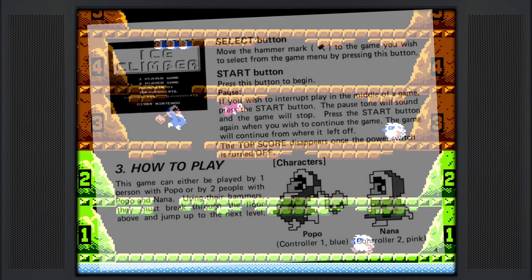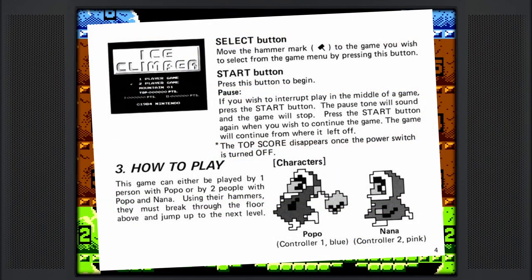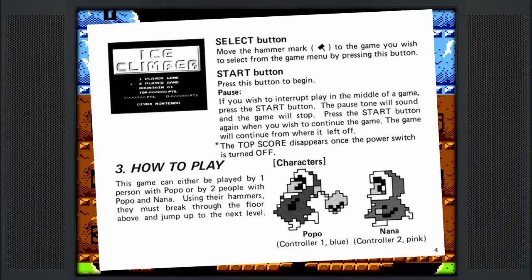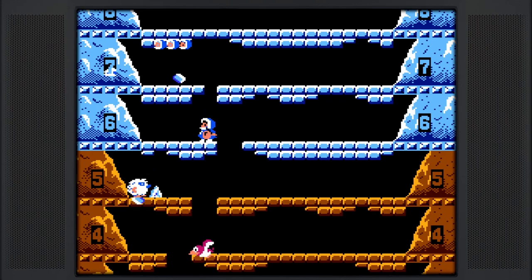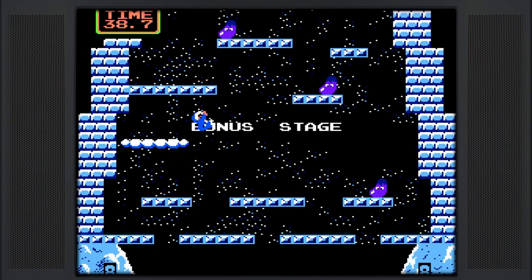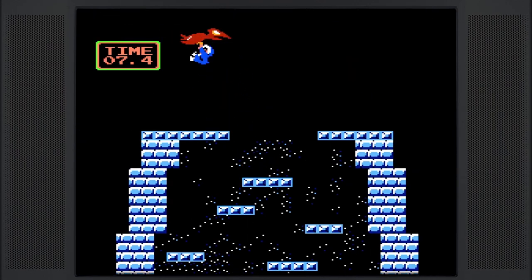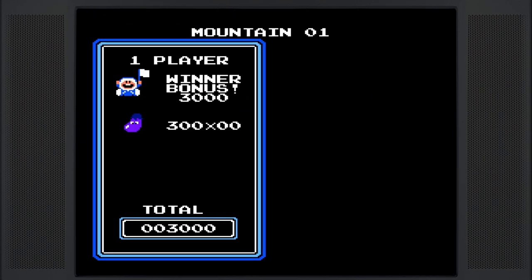In Ice Climber, you assume the roles of Popo and/or Nana, depending on whether you are playing one-player or two-player mode. Essentially, your goal is to climb through the ice to the top of each level to recover a bunch of stolen vegetables from a giant condor — yeah, you heard that right. Once you complete the base level, the bonus round consists of vegetable grabbing, and ultimately you want to hook your character onto the bottom of the condor for more points. Ice Climber features 32 vertically-scrolling ice levels that get more and more difficult as you proceed.